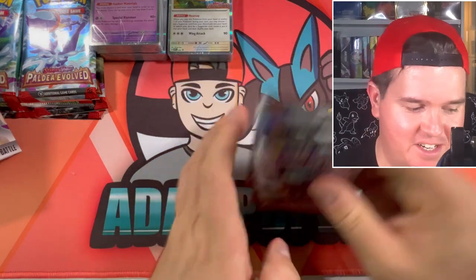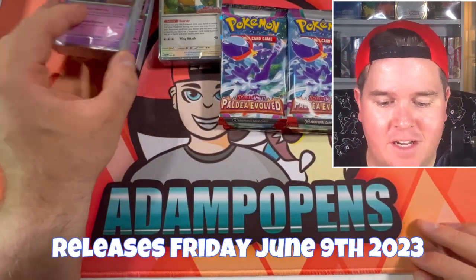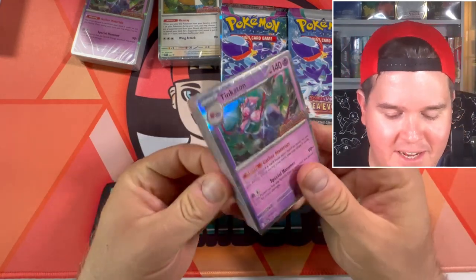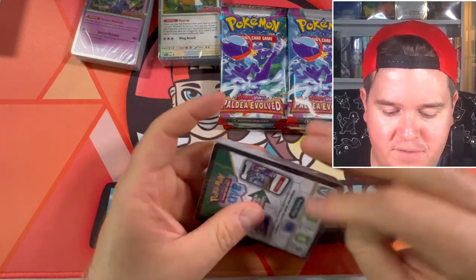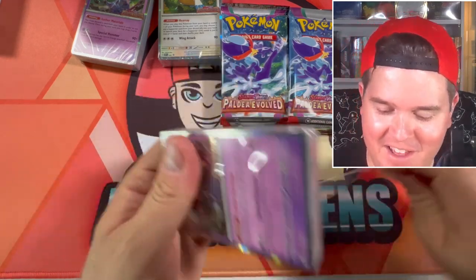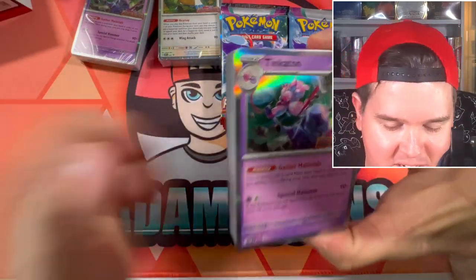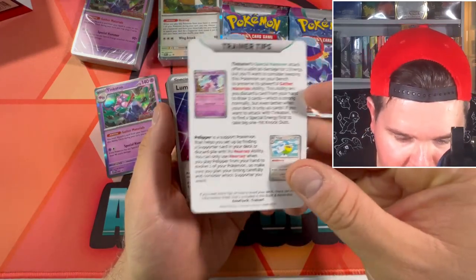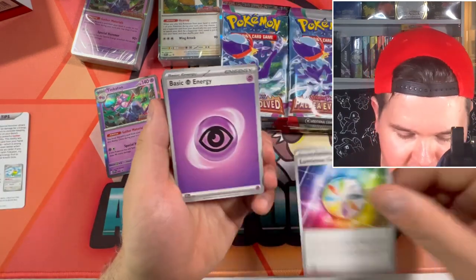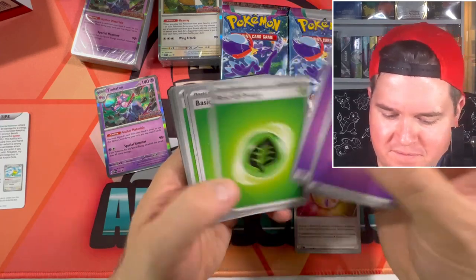There are five artworks in this set. We've got 12 packs of the brand new set Paldea Evolved. This set doesn't come out until June 9th worldwide — next week as of recording this video. I want to try and find that Professor's Research non-holo from Scarlet and Violet. I've heard it's in the Paldea Evolved decks as well. There's Luminous Energy — it's from the set. I will be trying to get a master set of this.